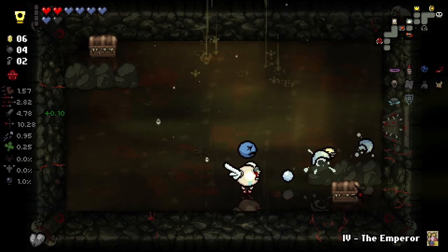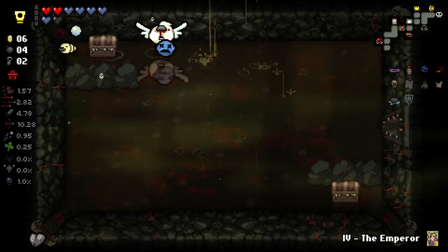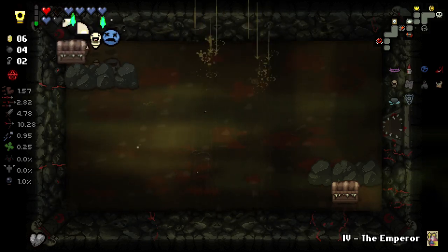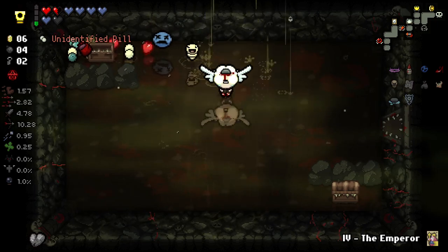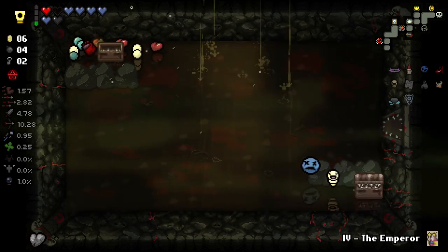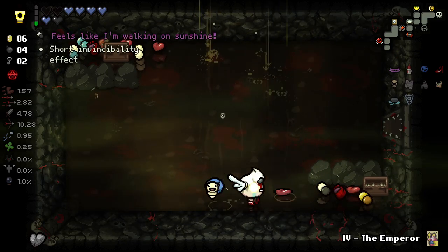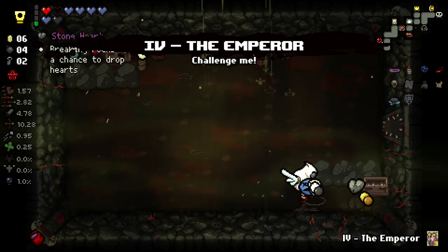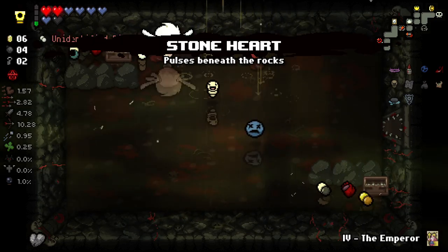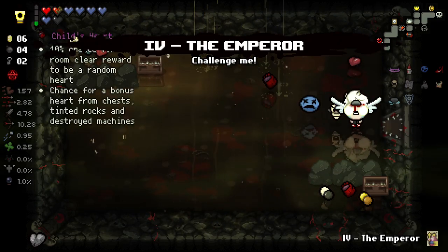Takes us to the cash room now. Let's play these a little bit and see if we can get any drops. We got nothing particularly good here to be honest. I will take the Rotten Heart though. I'm not gonna take any of these pills right now — I just don't think we need to. We can then bail out of here and go back to that secret room.